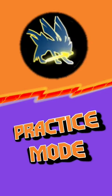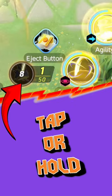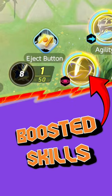Before you dive into battle, make sure to understand her passive. In short, tap or hold the score button to gain a buff, granting you a boostless version of your skills.